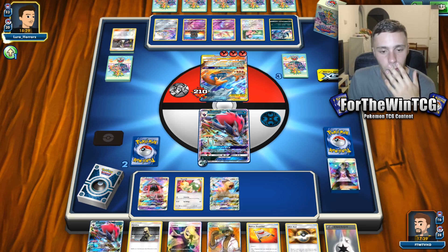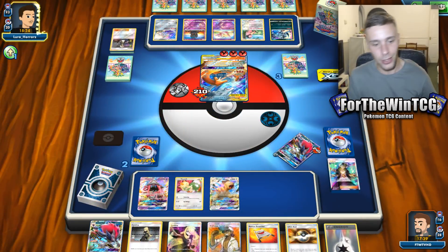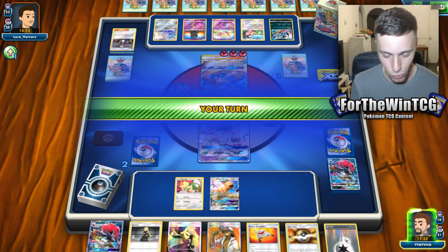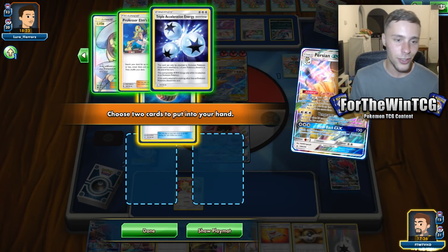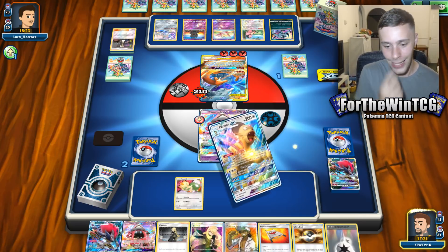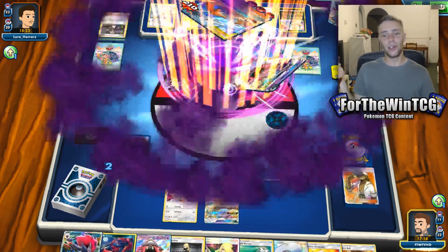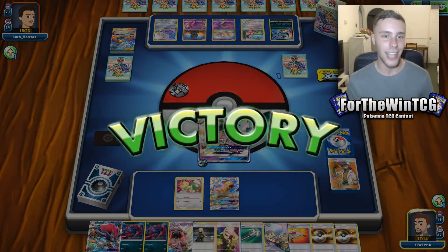So long as they KO this Zoroark — which they do — okay, that's perfect, that's pretty much game. Is Lele going to guarantee us game here? Two, four, six, eight — Lele's the game guarantee! We're not even going to try Persian right now, we'll just grab a Choice Band because we can. Lele's got the KO for us, we've got the Kukui. Let's see what number we're hitting — hitting 150! Sweet, okay — there we go, we managed to beat a ReshiZard deck as well.